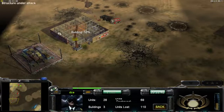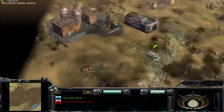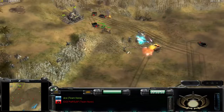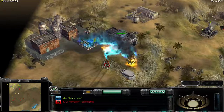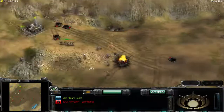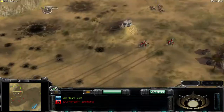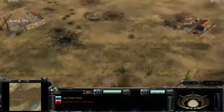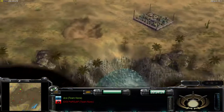He is rank 5. Dragon tank using flame wall to faster kill his structures. He is going with his dozer here to rebuild command center. If he builds Commando or more Silence units, I think I would lose the game. Trying to rebuild supply center and build some dozers to spread.